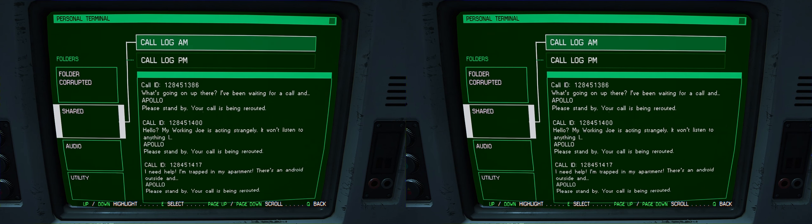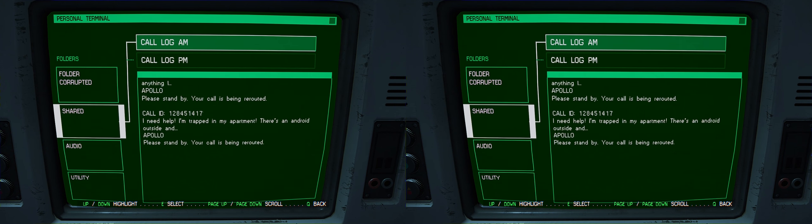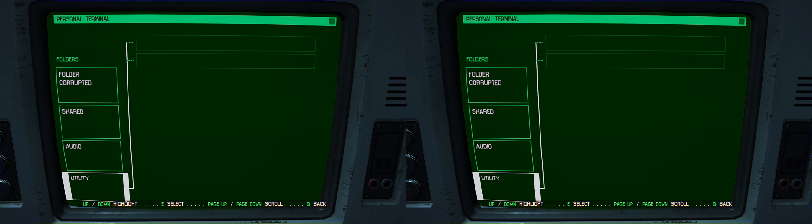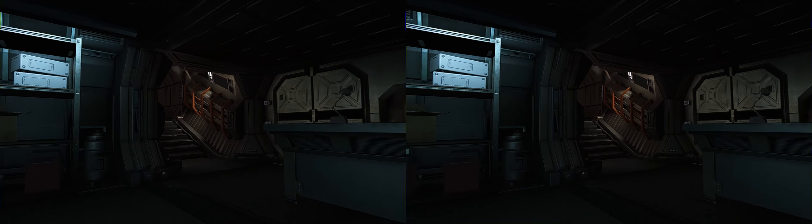Bunch of numbers — what's going on? I've been waiting for a call and... Apollo. 'Please stand by, your call is being rerouted.' Hello — 'My working Joe is acting strangely, it won't listen to anything I—' 'Please stand by, your call is being rerouted.' 'I need help, I'm trapped in my apartment, there's an android outside—' 'Please stand by.' 'Put me through to the marshal's office, it's an emergency, someone's robbing my store.' 'Please stand by, your call is being rerouted.' So Apollo's a bit of an uncaring jerk. If I do encounter Apollo, I shouldn't expect too much from him.